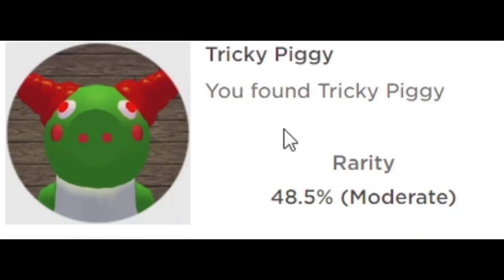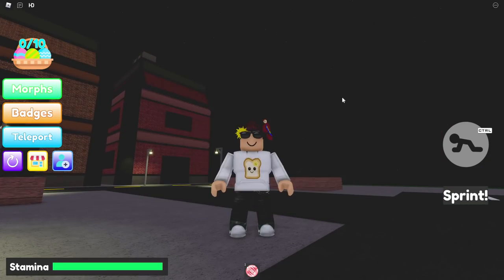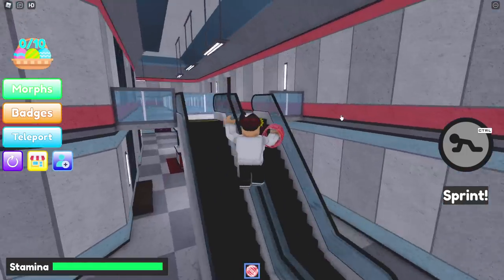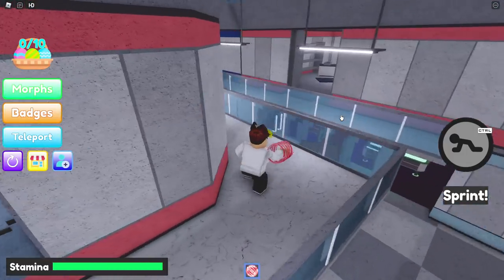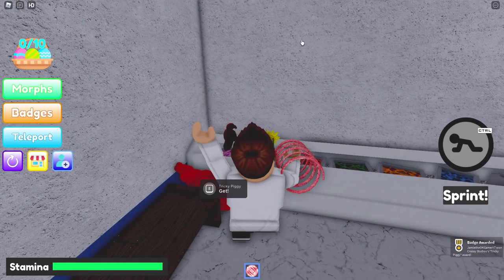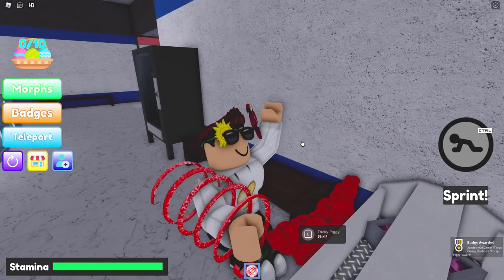Moving on to Tricky Piggy. Of course, Tricky Piggy is going to be found at the mall. Go back to the shopping mall, go up the escalator over here, and go back around because that's not the right way. Look it — right there, we got the hair, or whatever those things are. They're supposed to be hair, but who knows.